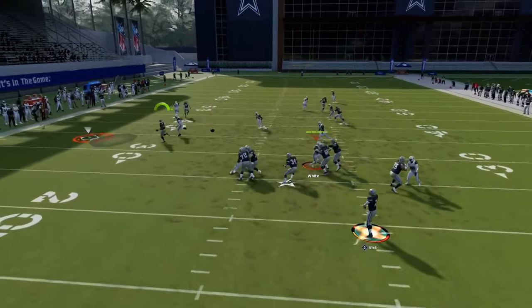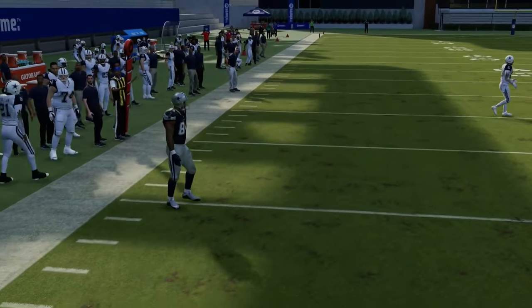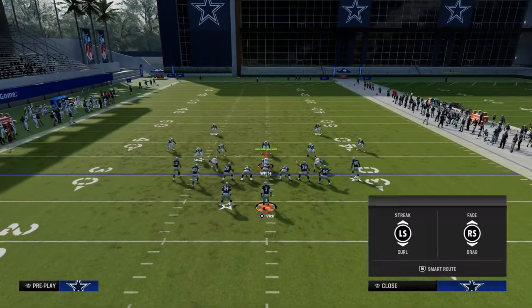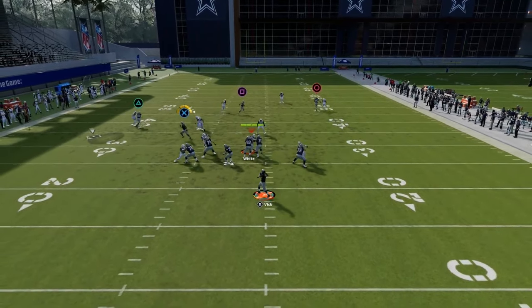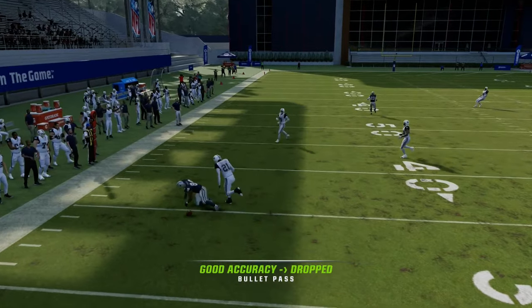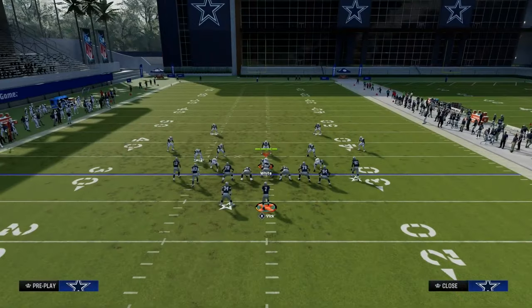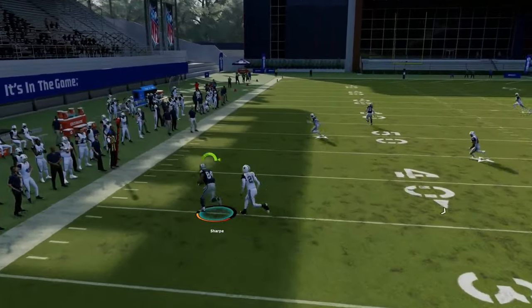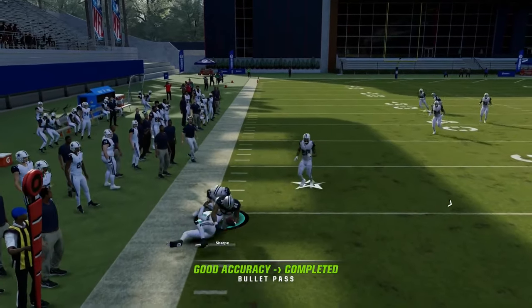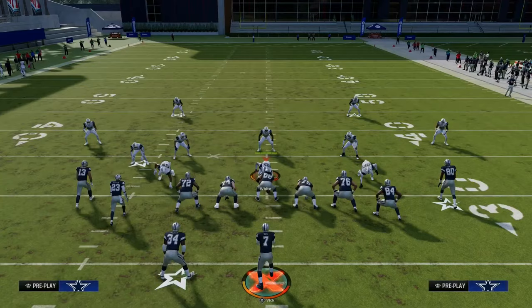The next route I want to show you is the tight end drag, which I think is a very underrated route in terms of what it can do for you against man-to-man. What you're going to notice is this tight end drag pretty much always gets separation. And because the RAC catch animations are so good in this game, drag routes have become truly one of the better routes in the game — you get that explosive catch animation and get into a pretty good position.